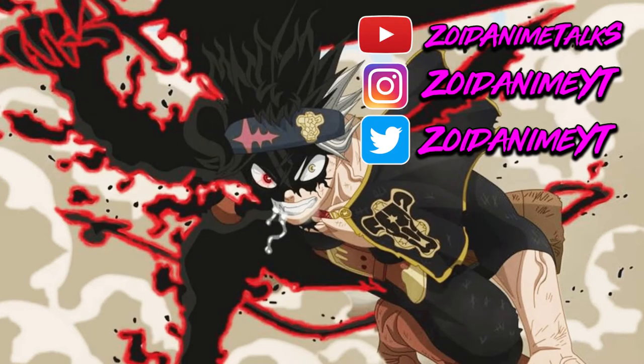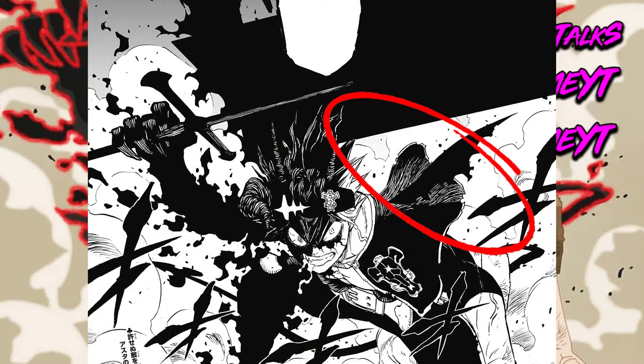This confirms that Asta has been using a lower percentage than 70%. My friend Zaya said around 60-65% is what Asta's been using, because if he had used 70%, his second wing would have formed. But he didn't use 70% — it's not a high percentage.